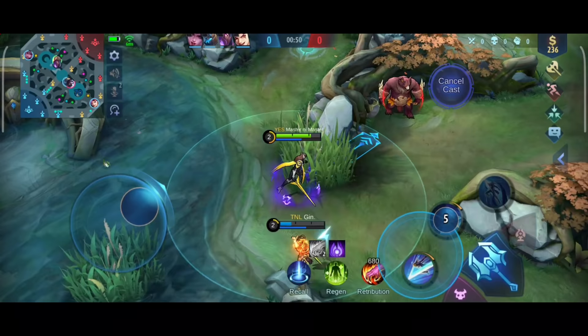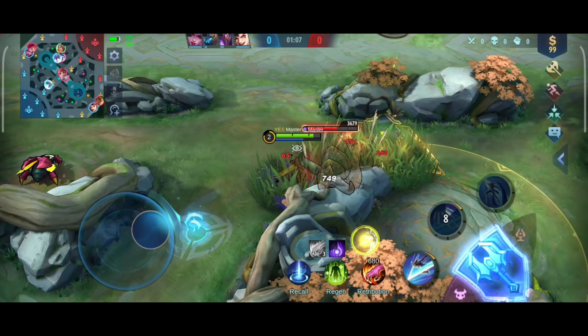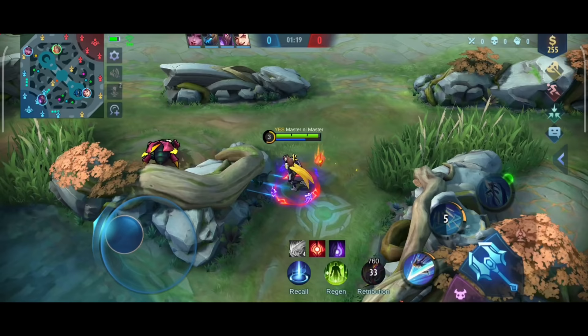Since our ally said that Hayabusa has been spotted, I will direct my path to the red buff. I also saved my retribution for the red buff camp so we can use it there. Hayabusa thought I already took the red buff, so he will go straight to my red buff. I want our ally to contest Hayabusa so he won't take the red buff freely. Since I will be level 4 and Beatrix is only in the top lane, we can rotate there.